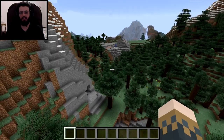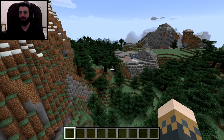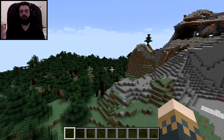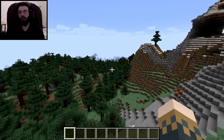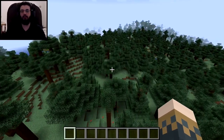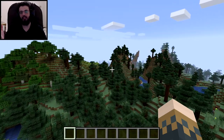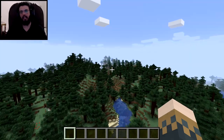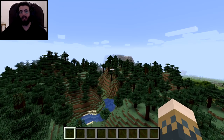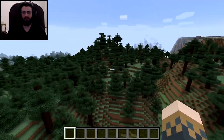So the first thing we want to do is find horses. Now I'm a creator so I can spawn a horse out of nowhere, but I want to show you where to actually find them. Horses are usually found in plains or savannahs — not the savannah from the song, but the biome, which is basically a large plain area of grass with very few trees.